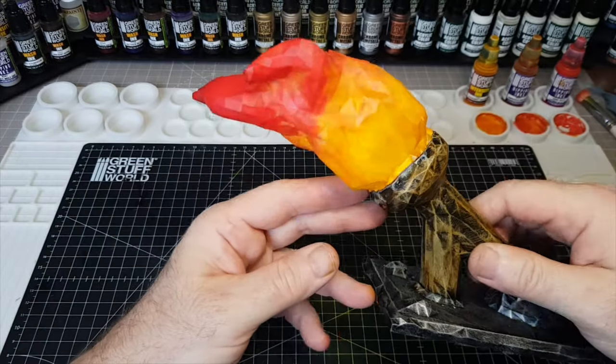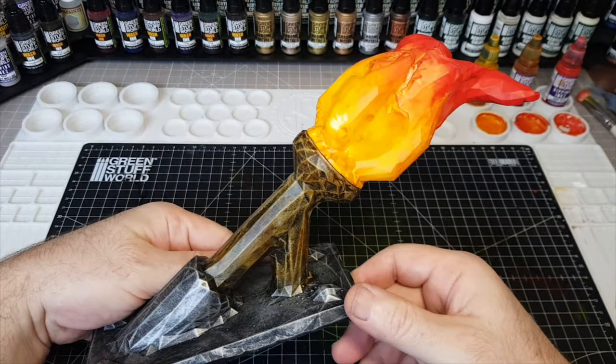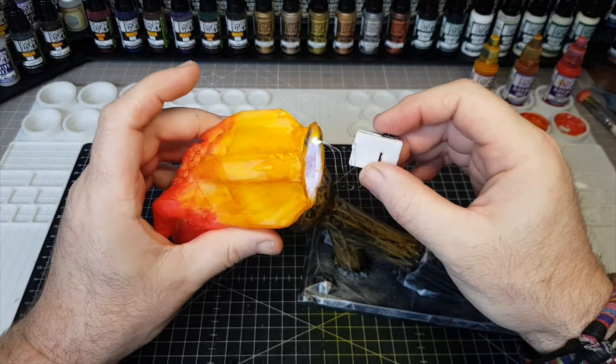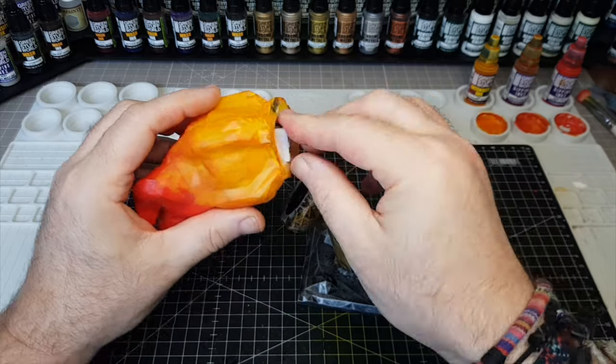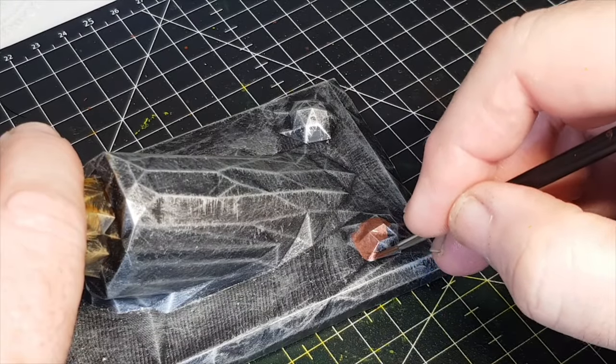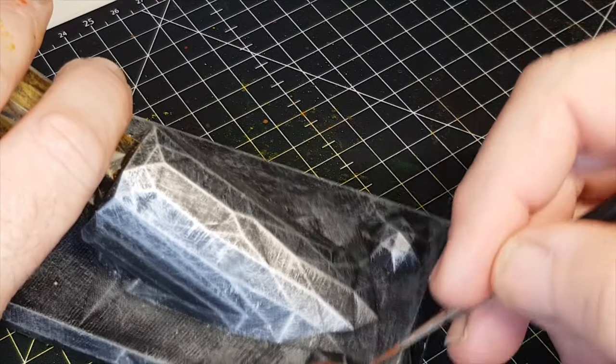Love how this has come out — nice and simple but I think very effective. The last thing I'm going to do is paint these sort of nails, which would have kept the holder onto the wall. I'm going to go with copper chrome metal from Green Stuff World, just to make them stand out and look like the thing has been nailed onto the wall. And I absolutely love how the whole thing's come out. There we go, guys — the first item made for my workshop studio gaming room.